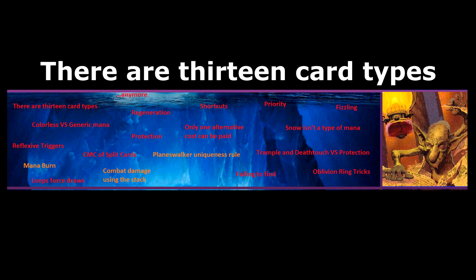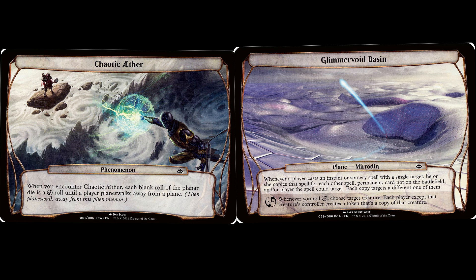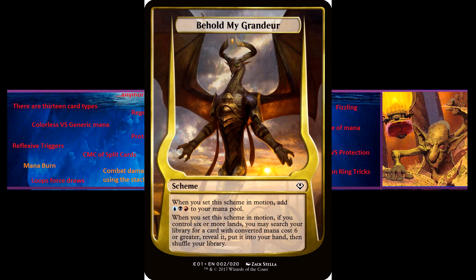There are 13 card types. In addition to the 8 card types seen in the first two layers, there are also Conspiracies, Phenomenon, Plane, Scheme, and Vanguard. Each of these card types is only used in certain special game modes. Conspiracies are used in the Conspiracy format. Phenomena and Planes are used in the Planechase format. Schemes are used in the Archenemy format. And Vanguards are used in the Vanguard format.